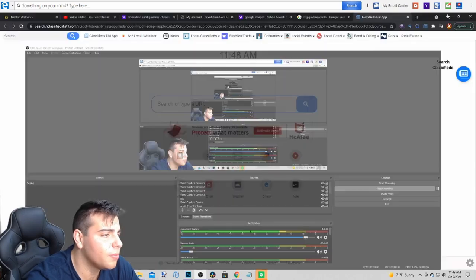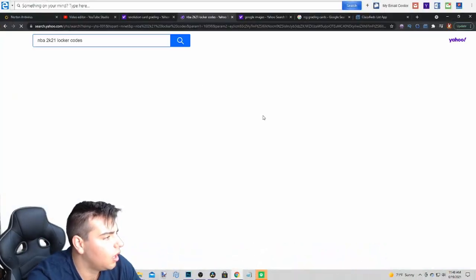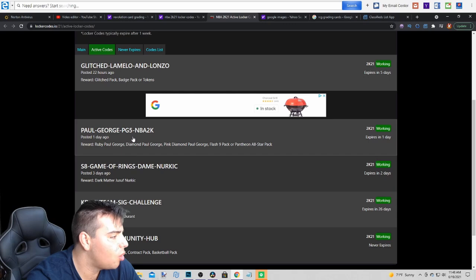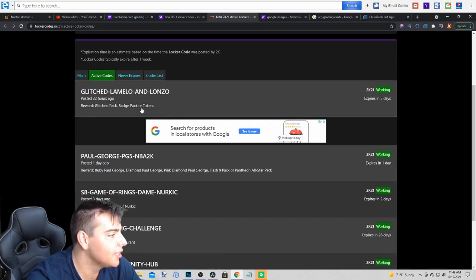We're going to get right into these locker codes. They haven't been releasing locker codes — NBA 2K21 locker codes. Let's see what we got. So I just don't know why they're not releasing so many codes. They should be releasing more codes, but we have five right here. This one's old as hell, this one's pretty old too — so really just three. These codes are okay. This one's for a dark matter. They should pretty much just up this to a free LaMelo or something. They're being a little stingy with the codes, but it's all right.